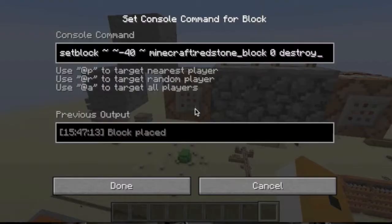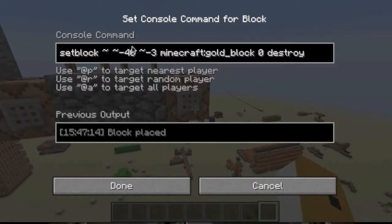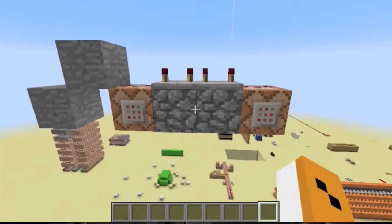Now, I'll show you the commands: setblock, Minecraft redstone block, destroy. And I changed the redstone to gold. I'll do that — and the coordinates — I just want it to be in the same place.